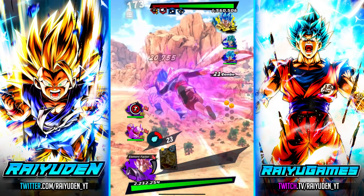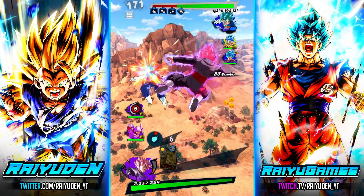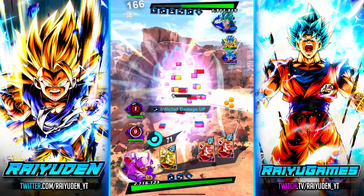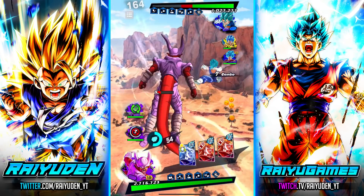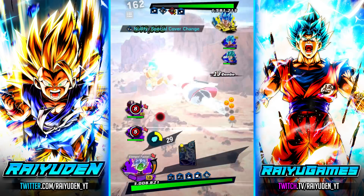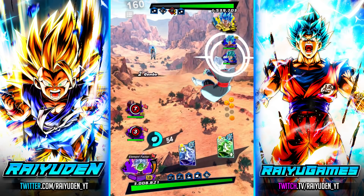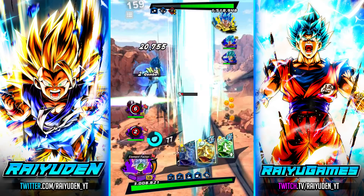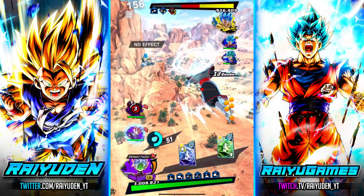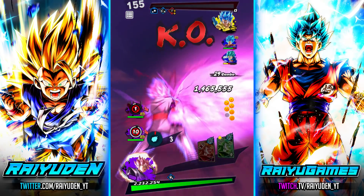Look at that — Extreme Bleed does not care about type advantage or type disadvantage. All it cares about is hurting you, and it will. I'm going to hold on to the blue — oh, never mind, I don't have the option. He got me. I think he's dead, actually. Oh, he's dead. Nice try, Gogeta. Goodbye.